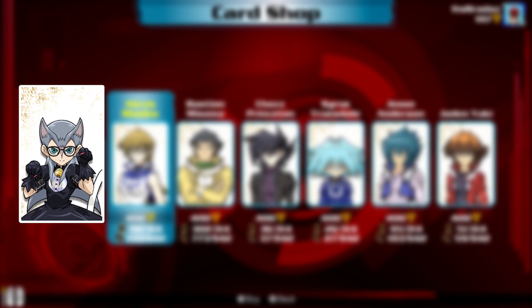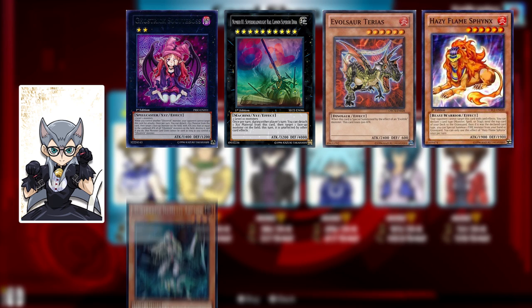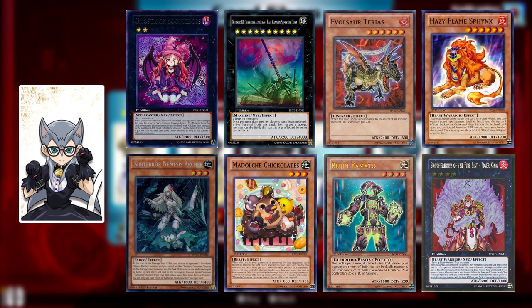Then, moving on to Yu-Gi-Oh! Zexal, we have Cathy Catherine who has Ghostrick, Trains, Evoltile, Hazy Flames, Subterrors, Madolches, Bujins, Fire Fists, Dustons, and has Tourguide and Crane Lockbird in her pack as well.